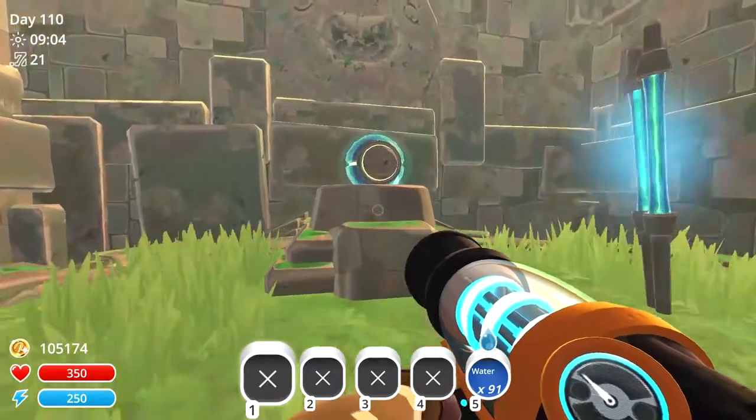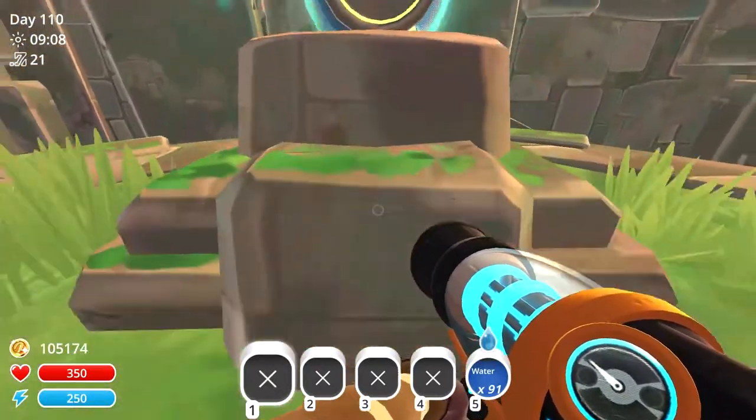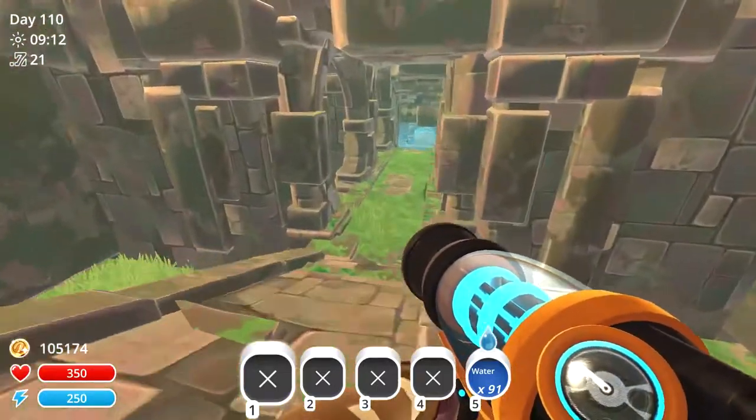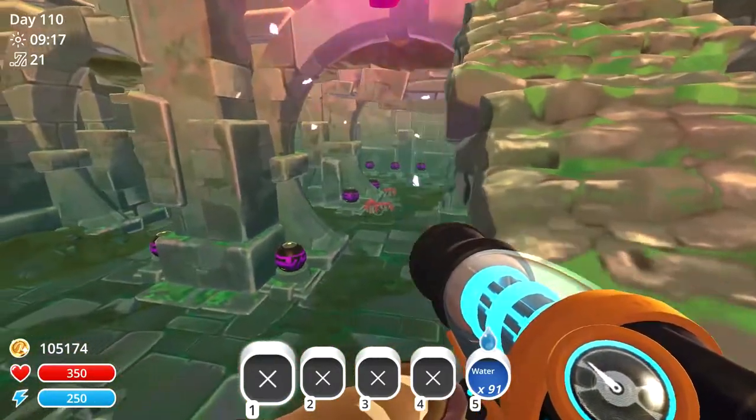Now we'll head up top and go ahead and activate this. Just be careful because there are a number of largos dropping down. If we turn around, there will be more purple treasure pods for us to open containing a lot of gold plorts.